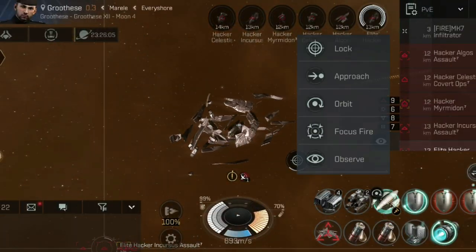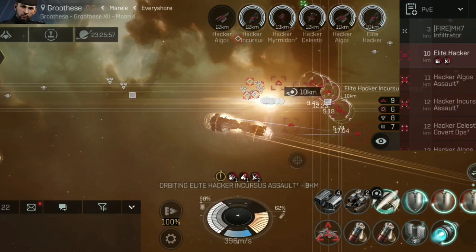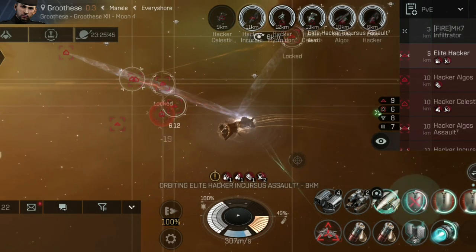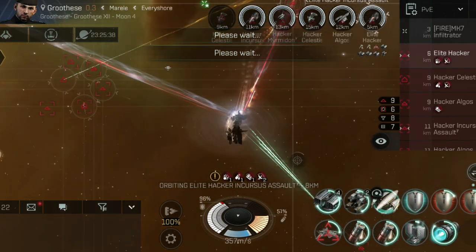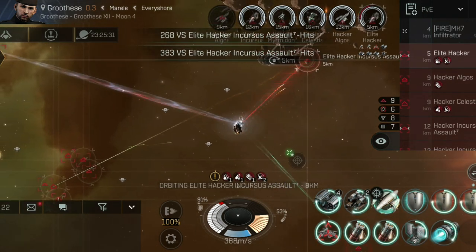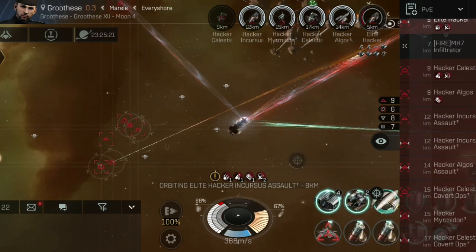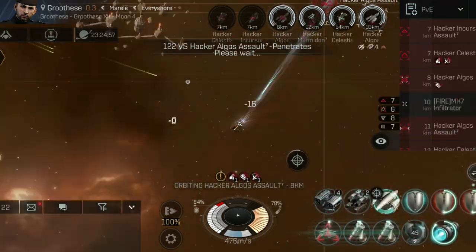We have the final wave here which has a lot more ships. We've got an elite hacker using EWar - there's a stasis webber, a warp scrambler on an Algos, and a sensor dampener on me, making it take forever to lock. I'd always try to focus on elites first, but always check your overview and target ships preventing your warp first - especially if you're a newer player in a cruiser that might need to warp off and repair.